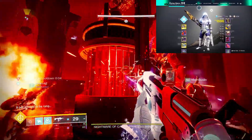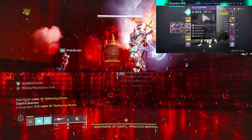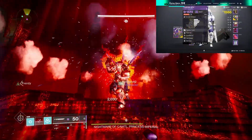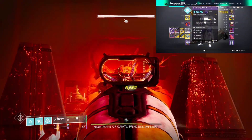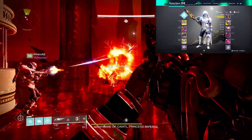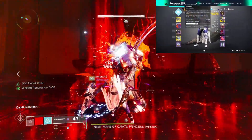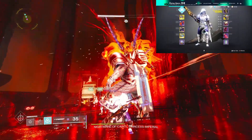In terms of weapons I am running the Arbalest. Out of Bounds is really good — Out of Bounds or Risk Runner, any arc SMG really. And then I've got Storm Chaser. You can use a Taipan if you want, a sword, or a Tractor Cannon, but I like Storm Chaser and it's arc so that's what I'll be using. This build is going to keep you alive with hunter resilience, and the grenades are going to be coming pretty fast. If your discipline is higher than mine it's going to be even faster.